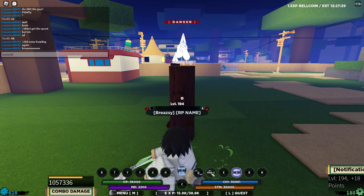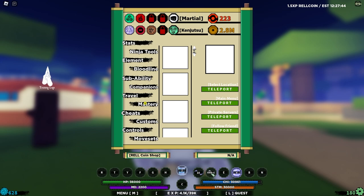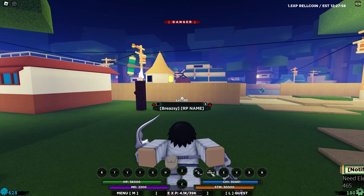Let me turn off the clicker and chat. Now I'm going to equip an element — I'll use Water because this character uses bubbles. We should have equipped it at the start, but I don't have Water leveled up at all, so we'll have to level that up today.